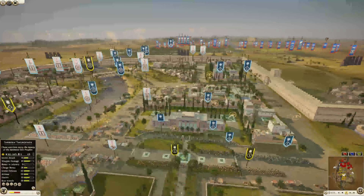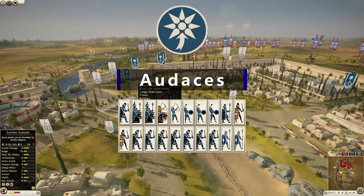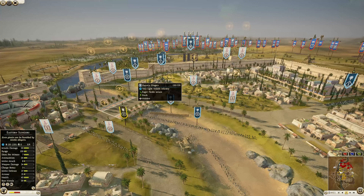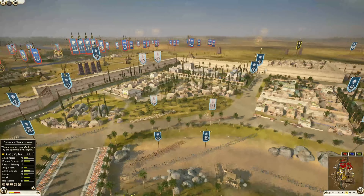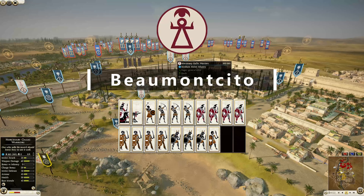On the defenders side, Pontus is commanded by Audaces and he has eight Pontic swordsmen — one being the general — two thoreos spears, two naked swords, one eastern spearman, three eastern slingers, one eastern archer, two Cappadocian cavalry, and one mercenary Scythian horse archer.